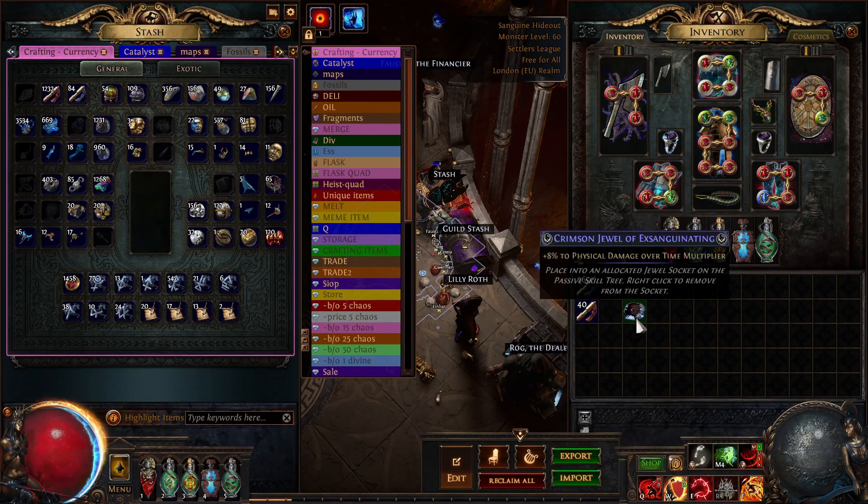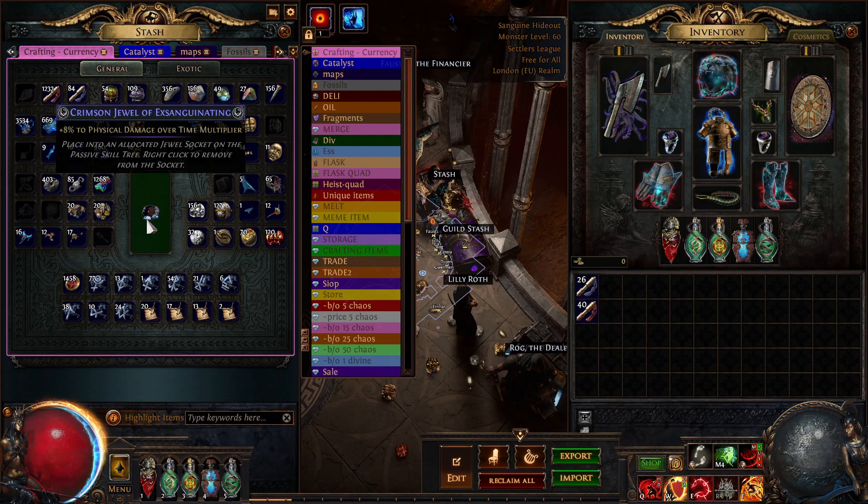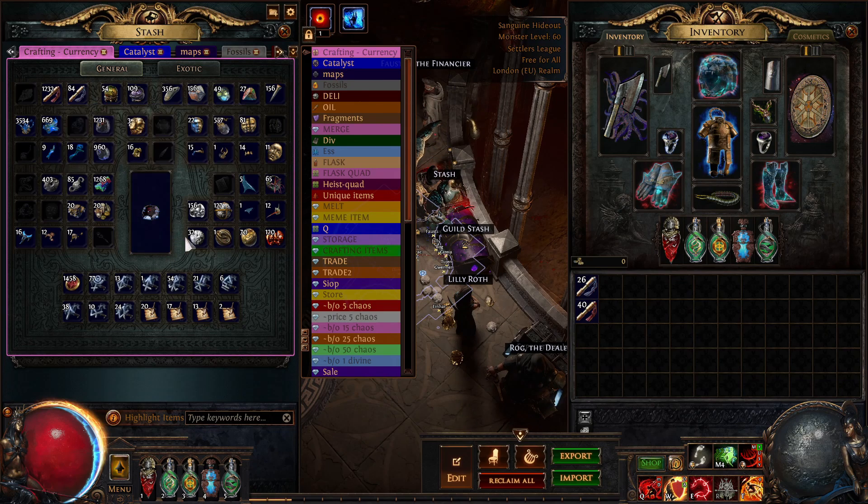I've picked up this jewel. It has 8% to physical damage over time multiplier as a fracture — it was about 50 chaos, so it's not too bad. Now what we're going to do is alteration spam this until we get a prefix that I mentioned earlier.